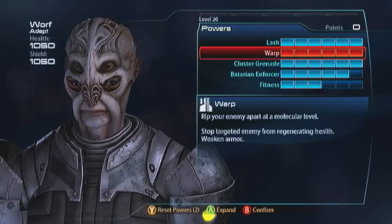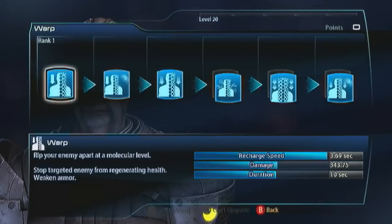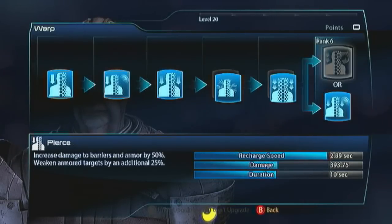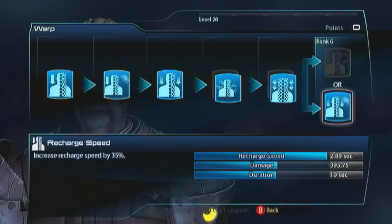Warp is fantastic — you know this. I'm going to tell you to build it slightly differently from how I normally do: go with Detonate, Expose, and rather than Pierce, go with Recharge Speed. You are absolutely going to need the Recharge Speed. You need to be firing off these powers as quickly as possible. My Recharge Speed on Warp is still pushing 3 seconds — Warp is not a spammy power, but we kind of need it to be.